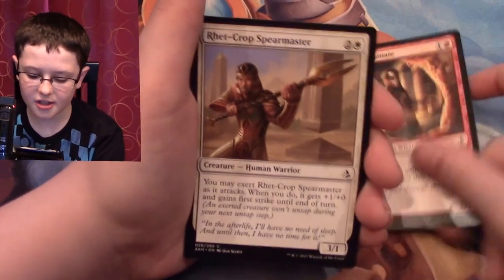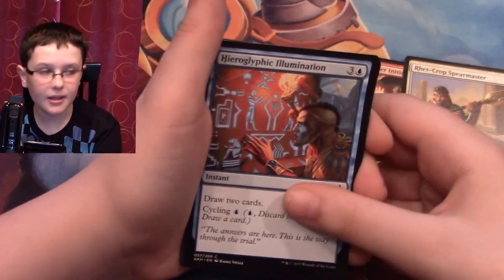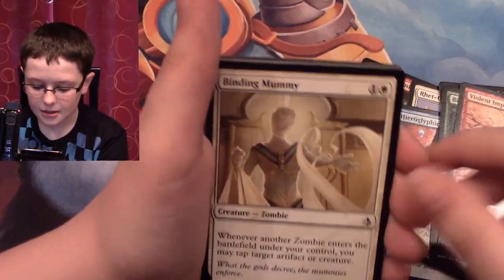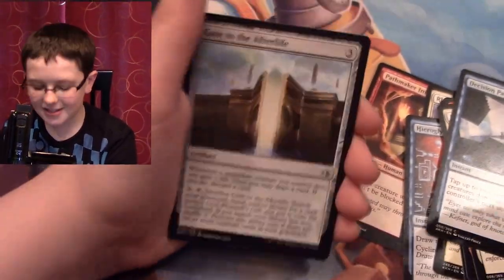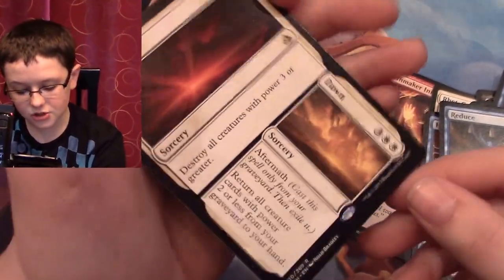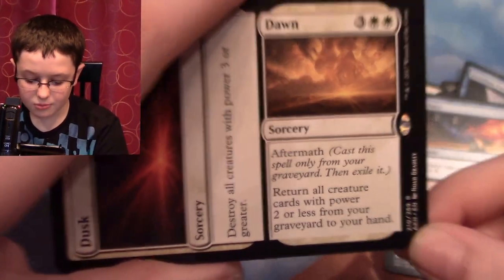We have Pathmaker Initiate, Rett Crop Spearmaster again, Glyphic Illumination, Greater Sandworm, Unburden, Painted Bluffs, Bitter Warrior, Violent Impact, Binding Mummy, Decision, Paralysis, Gates of the Afterlife — the card you search for is in the next set, probably — Sixth Sense, Reduce to Rumble. And your rare is Dusk to Dawn. Four mana to destroy all creatures with power three or greater. Dawn: five mana — return all creatures with power two or less from your graveyard to your hand. Not bad.